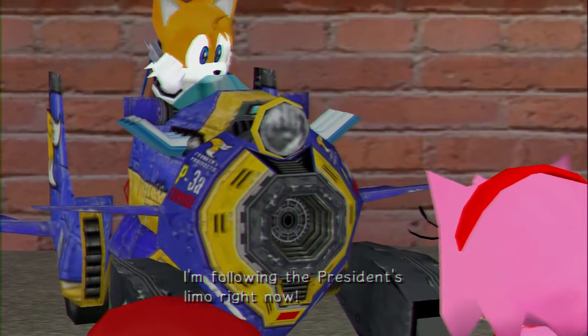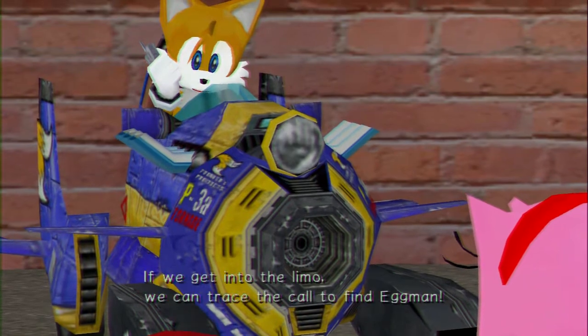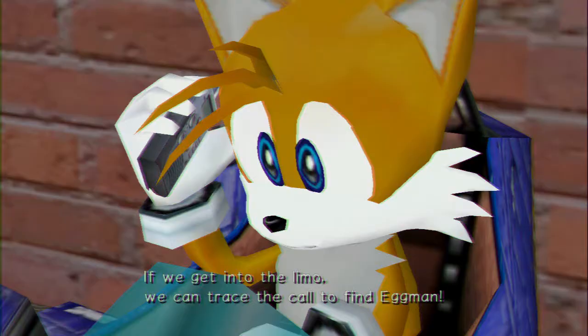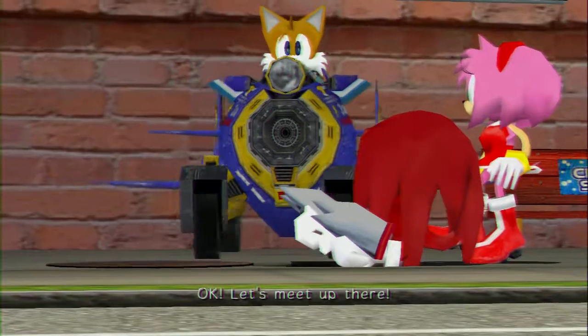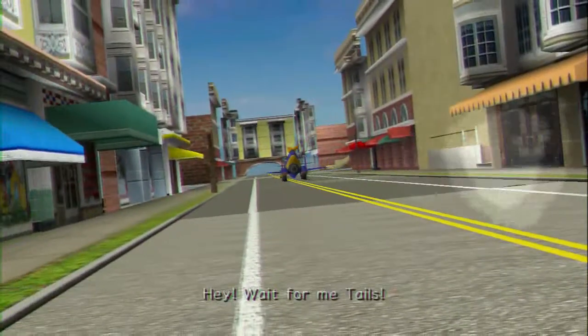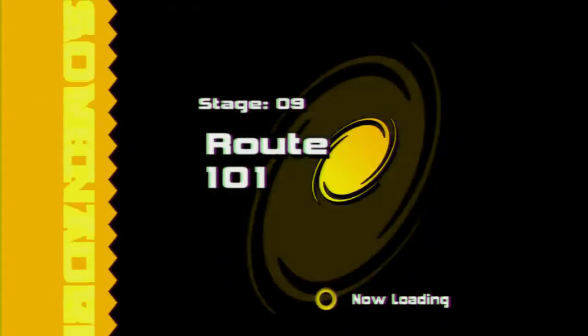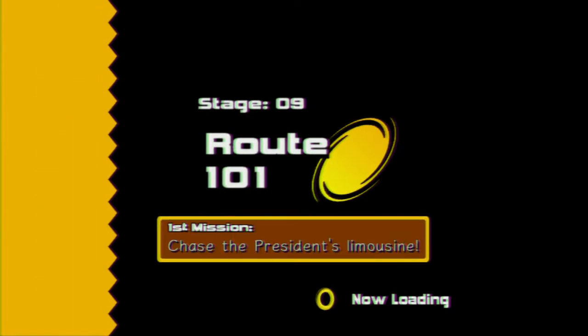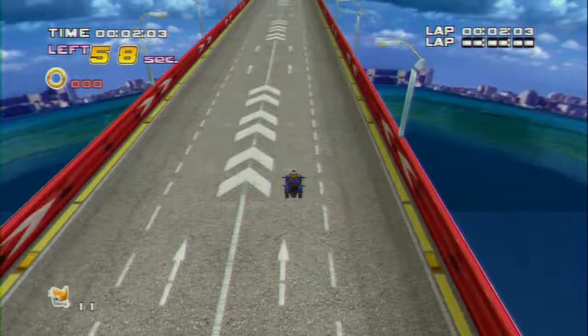I'm following the president's limo right now! Oh yeah, this is the part where we have to chase down the president's limo. There we go. Let's go back — so we chase him down with Tails and his X-Tornado mini kart or whatever. So we're on Route 101. We have to chase the limousine.